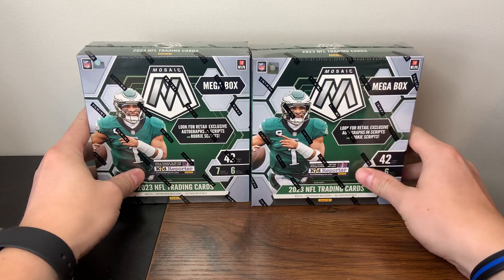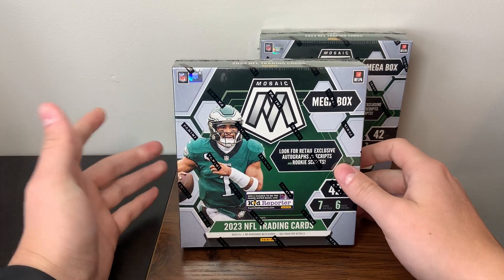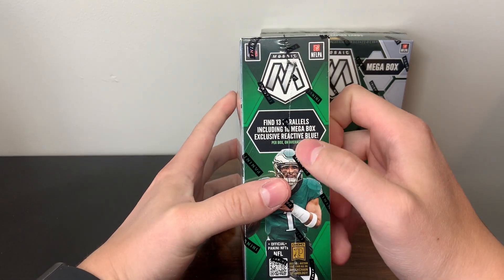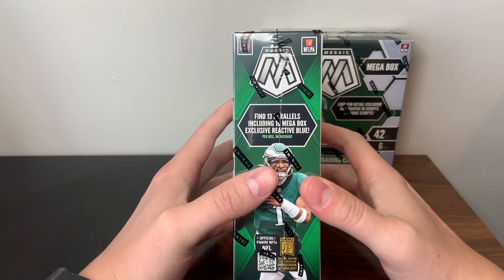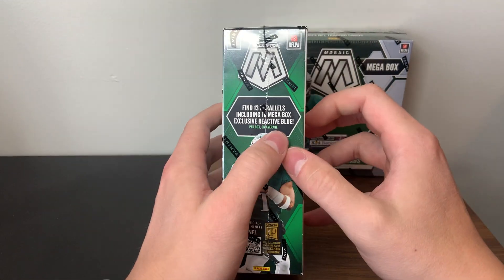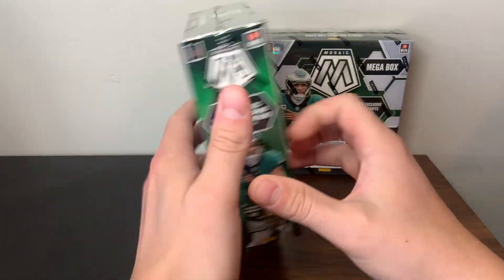Before we get into the opening, a little bit of an overview of the Walmart ones. Same amount of cards, same amount of packs. Look for autographs, scripts, rookie scripts. 13 parallels, including 10 exclusive blue reactive. Target had yellow — Walmart sticking with the blue. I do think the blues look a lot better than the yellows, so Walmart already might have one leg up on the Target ones.